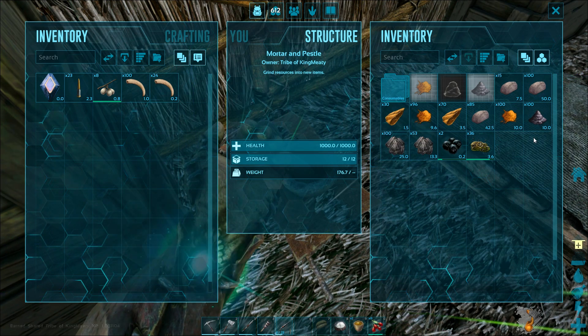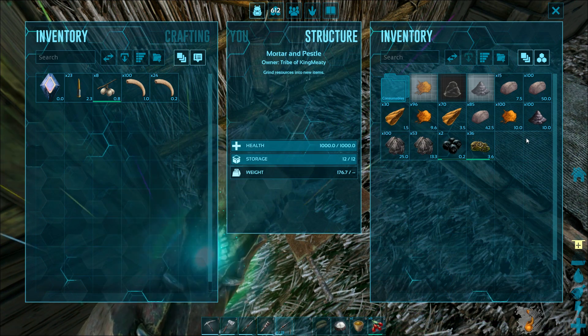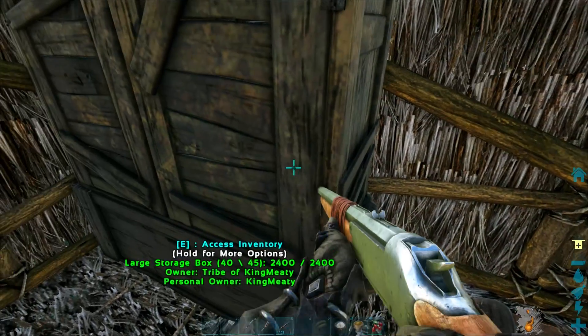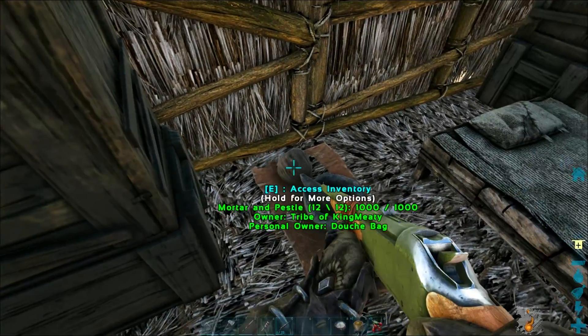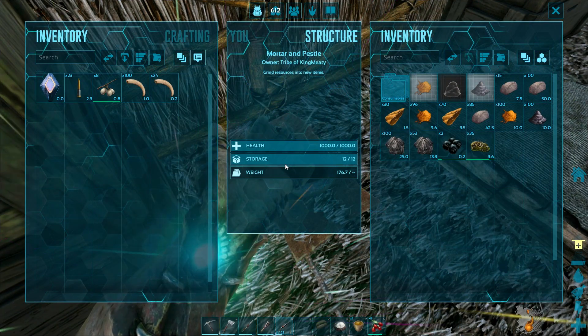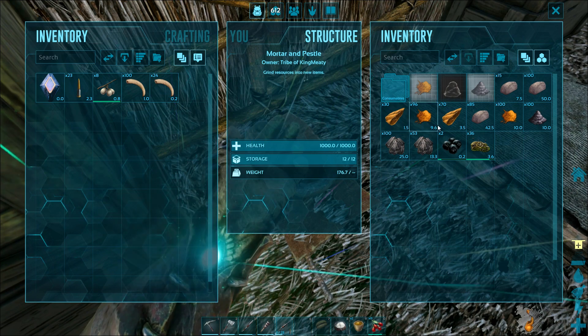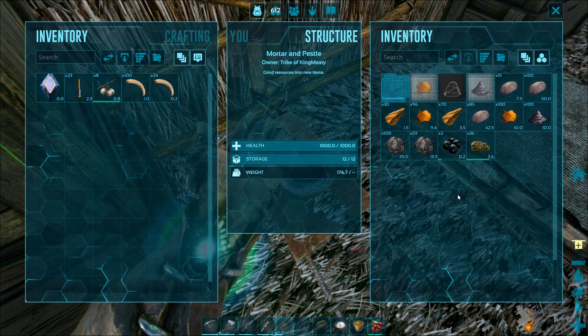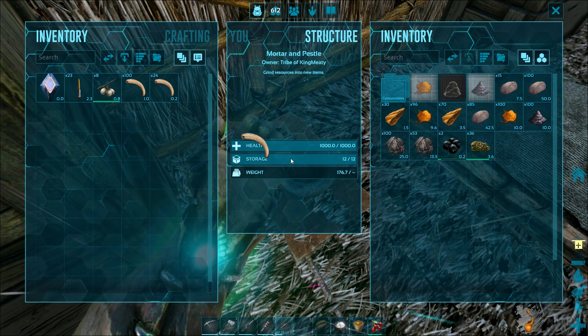We're out of chitin — we need to go get chitin. There's 17 in this chest here. We found all those scorpions over there where our other raft is. We definitely need it because I can't repair any of this stuff.